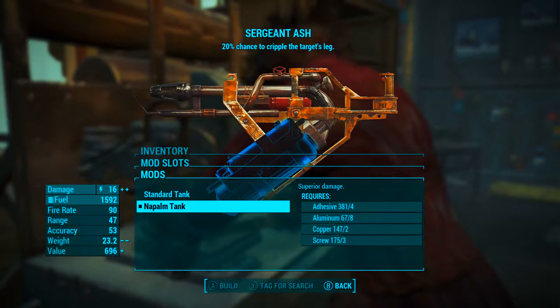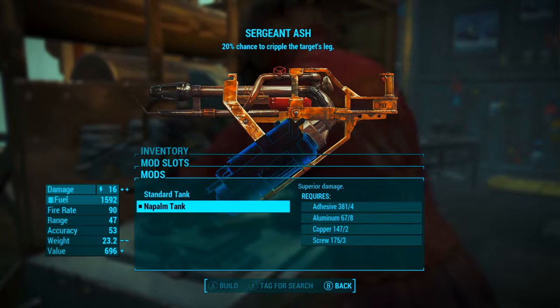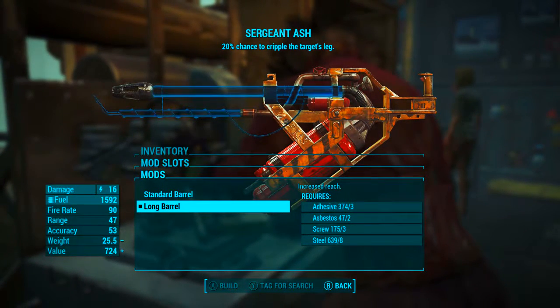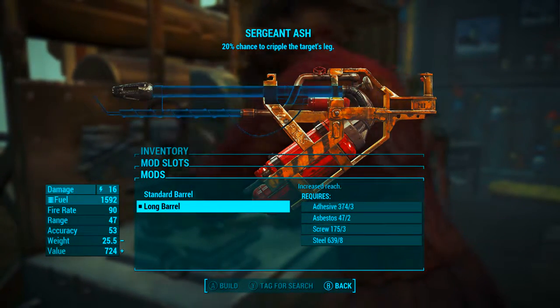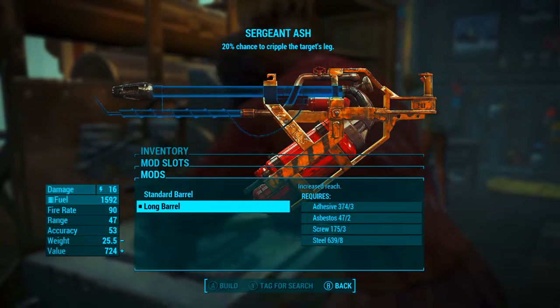In the first mod slot we're going to be adding the Napalm Tank. This will increase the base damage from 12 to 16. In the next mod slot we're going to be going from a standard barrel to a long barrel. This increases the reach, which essentially increases the point at which the flames come out — in a way increasing the range by about two yards without actually changing the range rating.